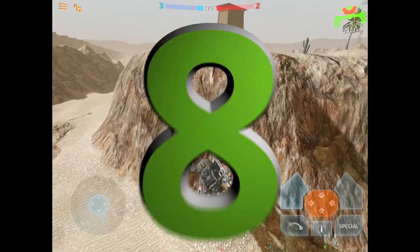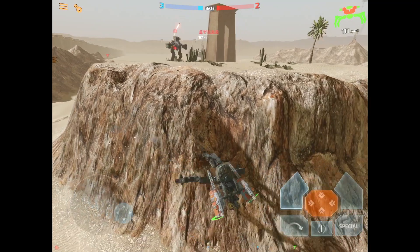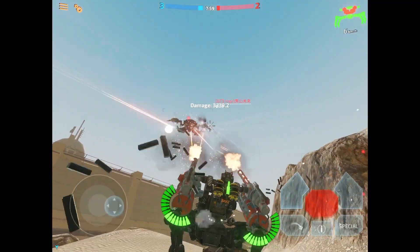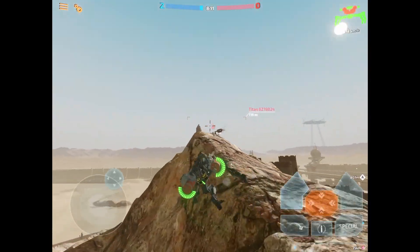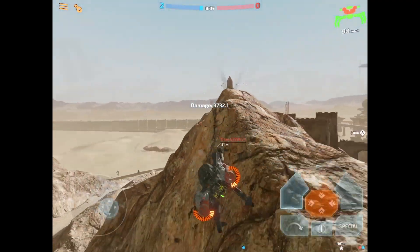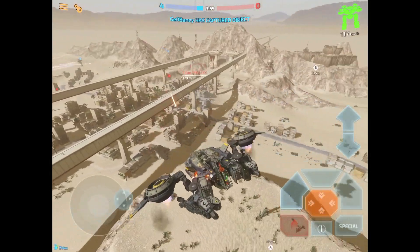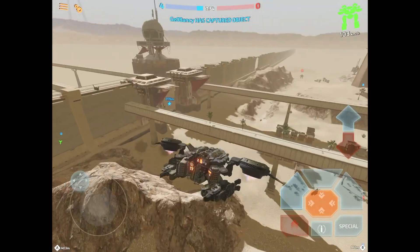Number 8: Target cormorant engines. When targeting a cormorant, a good strategy is to aim for one of the engines — they have significantly less HP than the cormorant's tower, and destroying one engine will ground the cormorant, making it a sitting duck. Alternatively, as a cormorant pilot, use evasive maneuvers by turning your tower left and right to change your profile, making it harder for an enemy to keep their reticle painted on one of your engines.